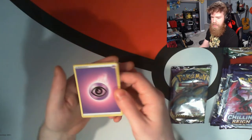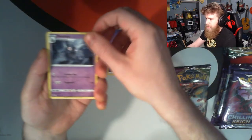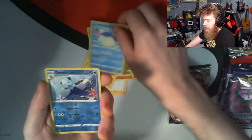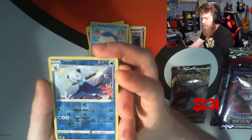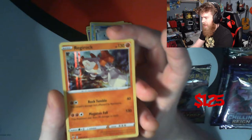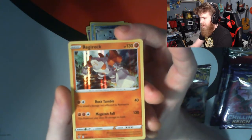Psychic energy. We got Duskclops, Shuckle, Voltorb, Weedle, Drilbur, Clefairy, Wailmer, and Dewott as our reverse holo — pretty neat! And our rare for the pack is Regirock, holographic Regirock. I like that one guys, that's not bad.